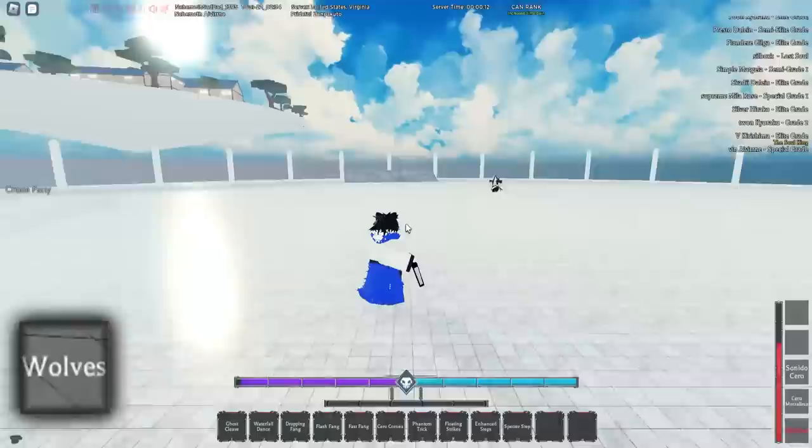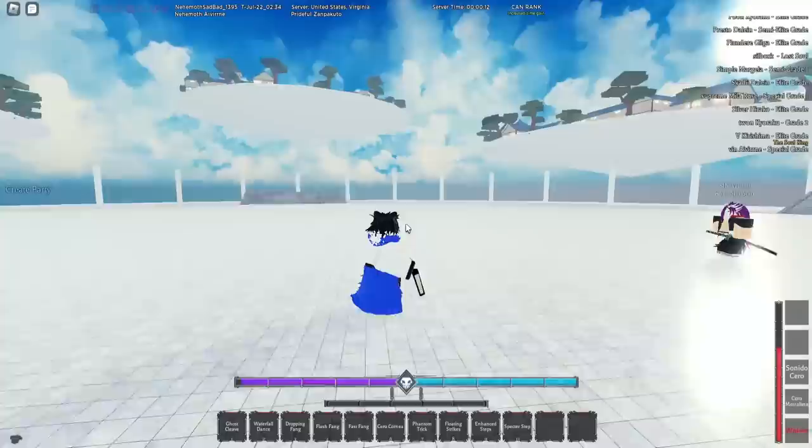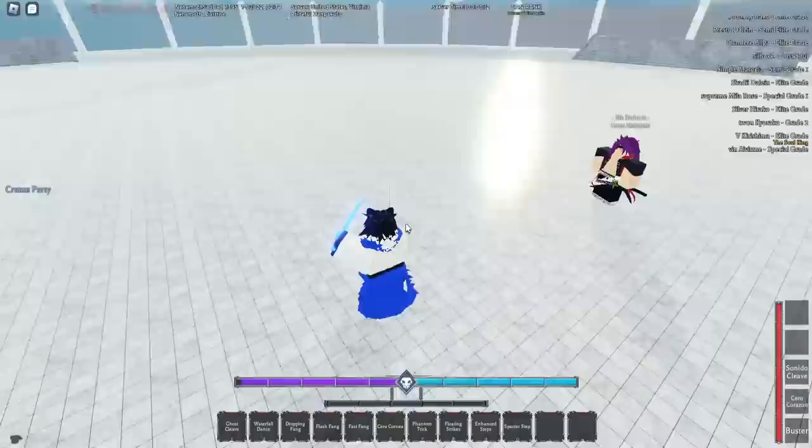You still have wolves — they summon way more wolves now and it's faster. The ultimate ability I'm not gonna use on Ryu because it's gonna one-shot him, but you guys know what it is. You can only use it once per mode. You can move it a bit too as you can see. And yeah, that's Stark res.